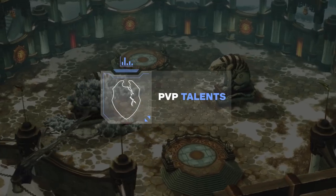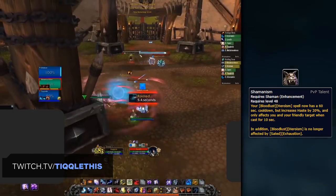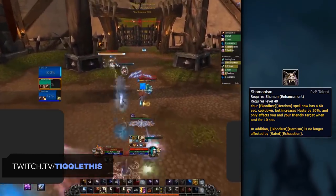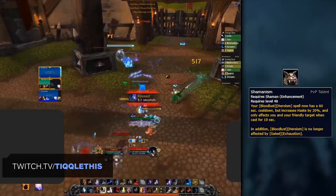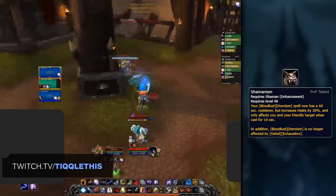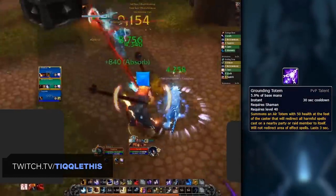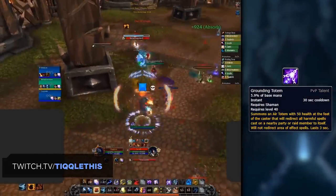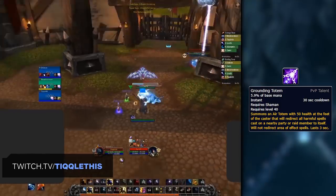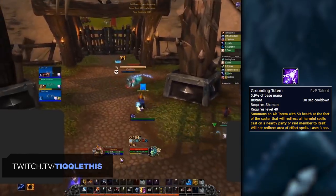With your standard talents out of the way, let's take a look at what PvP talents you should pick up. First of all, Shamanism is a great talent. Whenever the enemy team is unable to reliably purge it, this gives yourself and an allied team member the Bloodlust or Heroism effect, increasing your haste by 20%. This can result in some ridiculous burst and is a great CD to use during setups. The only time you'll want to sacrifice this is when facing a mage, as they're able to Spellsteal the buff. For your second PvP talent, you'll want Grounding Totem. This is a must-have unless the enemy team literally has no magic debuffs at all, and even then you can still gain value from things like Covenant abilities or Trinkets.